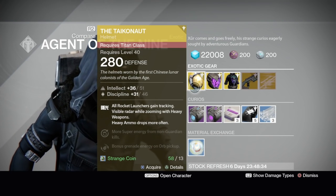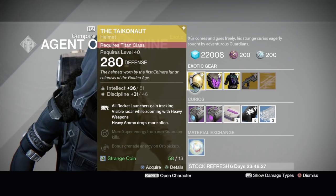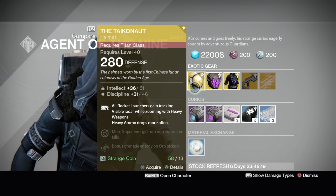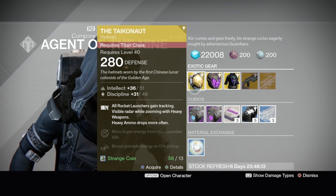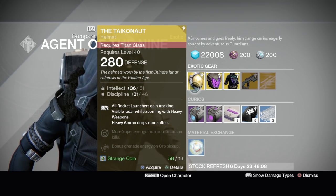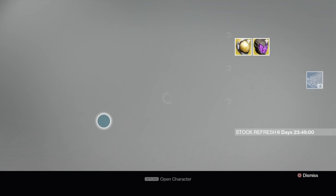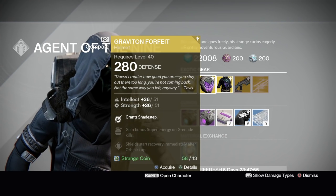The Taken King chest is all I use on my Titan, except I just got the Helmless Lane 14 so I want to go Defender. But I absolutely love this thing — intellect of 51, discipline of 46. The main perk: all rocket launchers gain tracking, which is great for me especially with my raid rocket launcher. You also get visible radar while zooming with heavy weapons, heavy ammo drops more often, bonus grenade energy on orb pickup, bonus super energy from non-guardian kills, and bonus super energy from heavy weapon kills on minions of the darkness. If you're a Titan and you don't have this, it's a must-buy.